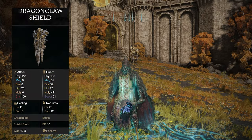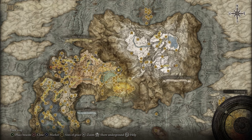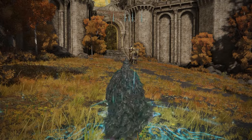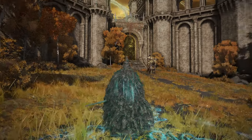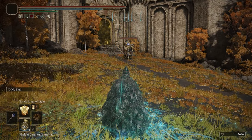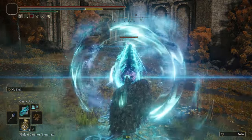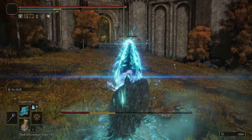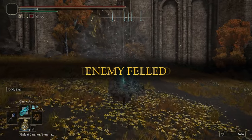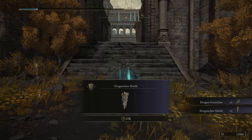If you'd like the Dragon Claw Shield, head over to just outside the royal capital of Leyndell. To get the shield you'll need to defeat the Draconic Tree Sentinel blocking your path into the city, and he will drop his shield along with his weapon. And that's how you get the Dragon Claw Shield.